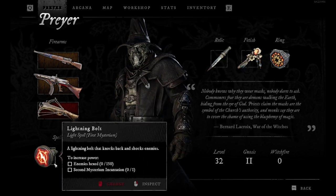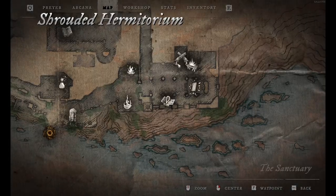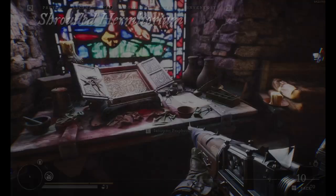So this is our character — spells, weapons, relic, fetish, and ring. Then the Arcana. So we have the map now — I explained everything, except the Gnosis. We need to go there now.